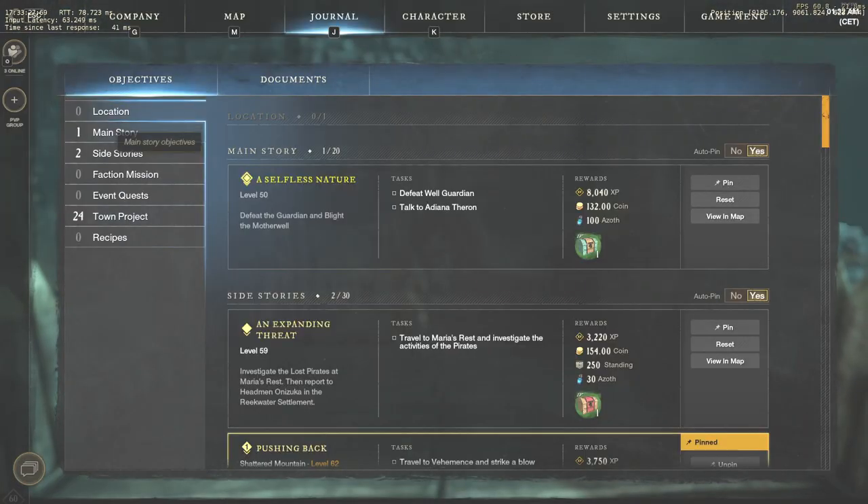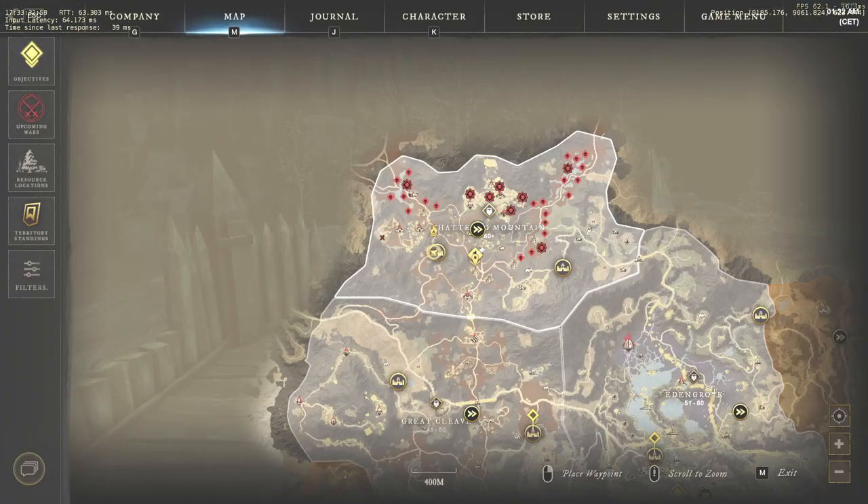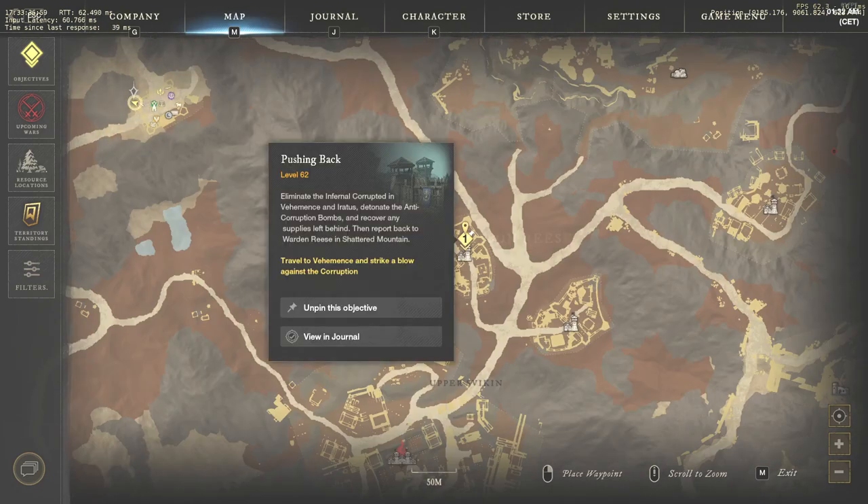The first questline is pretty short and relatively easy. In order to start it, find the NPC Lace and Reese in the western outpost of Shattered Mountain and take the quest called Pushing Back. He will ask you to fight the Corrupted in two fortresses nearby.